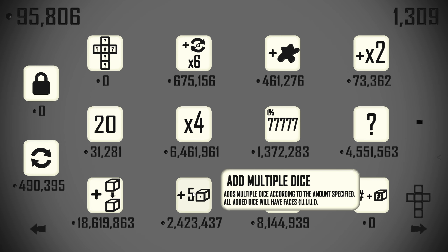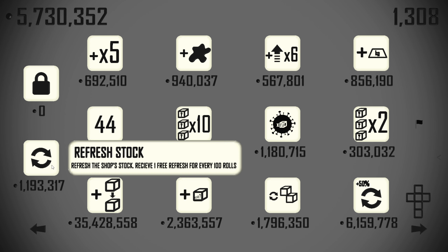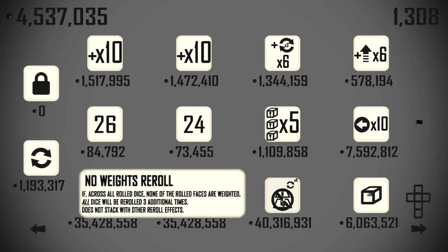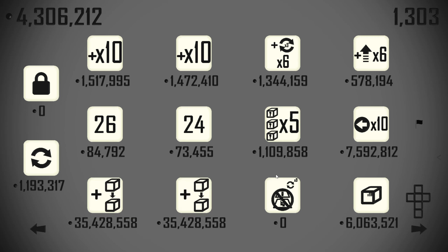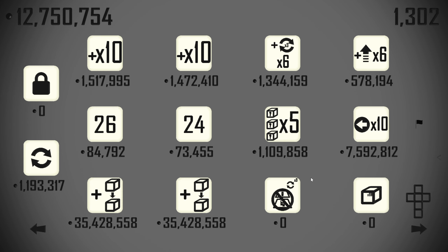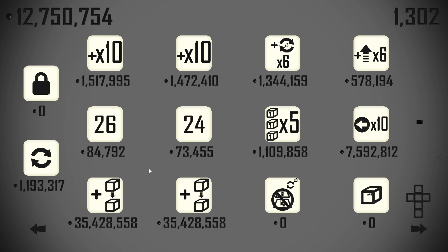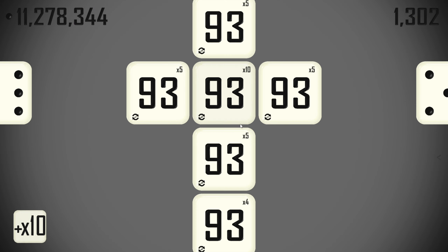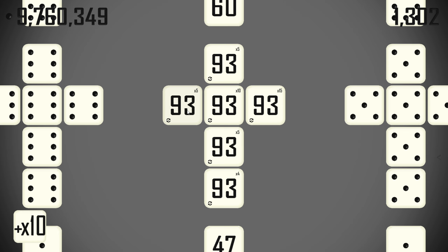No weights, triple re-roll - here we go. Got there surprisingly fast. Let's grab combined face multipliers because we can. We could make copies of our 93 dice purely on the aspiration of making a Yahtzee of them, which seems grossly unnecessary. We should glue one side down as well.